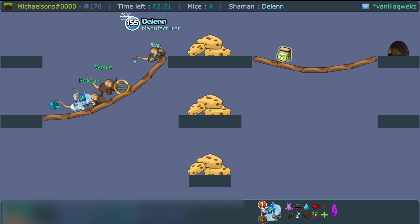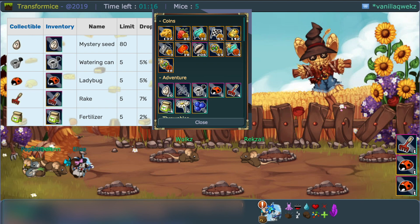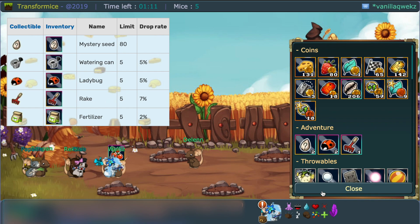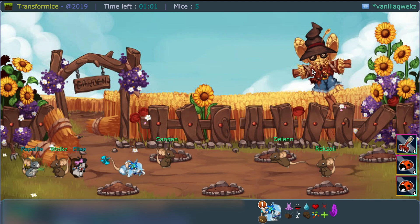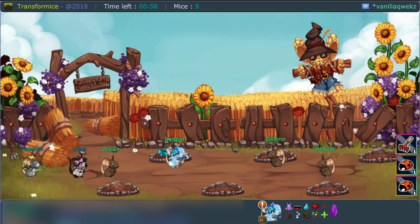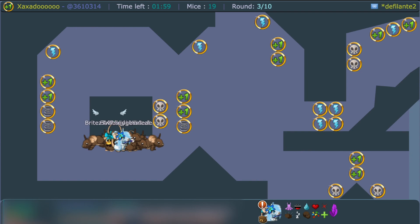There is an inventory limit, which some of us have found a little annoying because we hit it quickly. You can have up to 80 mystery seeds, five watering cans, five ladybugs, five rakes, and five fertilizers. The other crops, fruits, flowers, and seeds you don't plant are likely also capped at 80, though I haven't fully tested that yet.